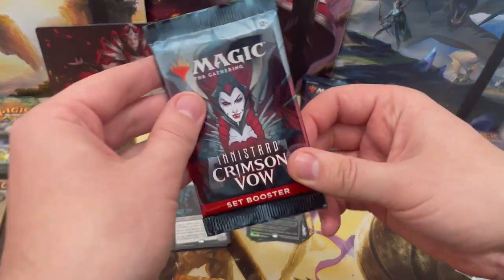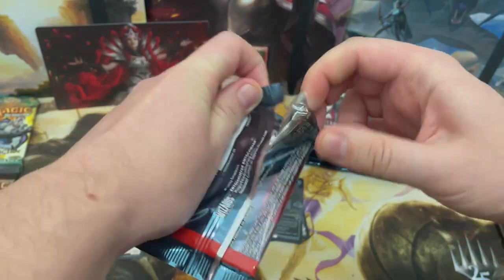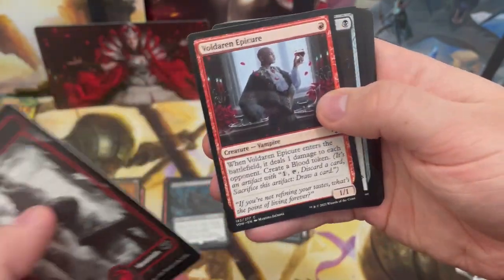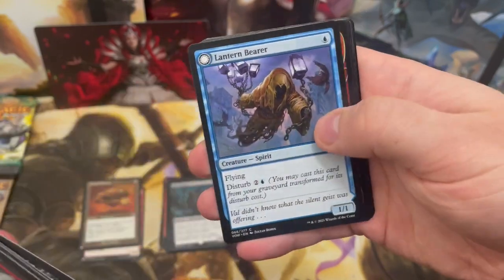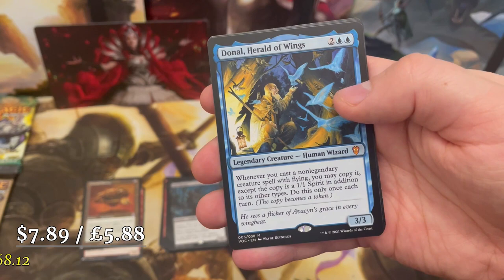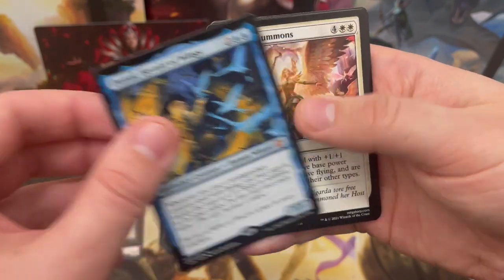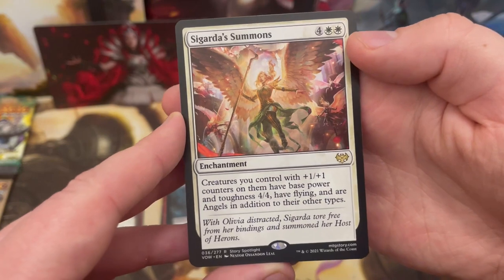Still plenty of packs to go. I'd like to get the new Sorin card — love a bit of Sorin — and maybe even Kaya, a really cool new planeswalker. Probably my favorite Kaya they've done so far. But this pack is all about Dennick, Herald of Tithes — another Commander card, human wizard. Double rare pack again!